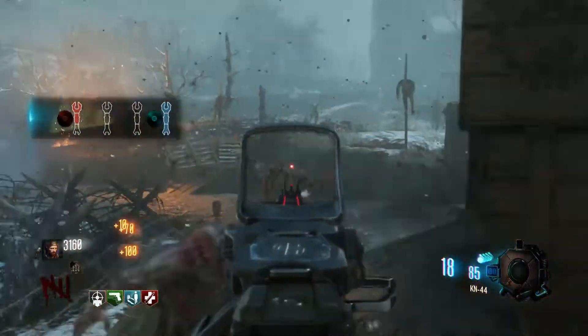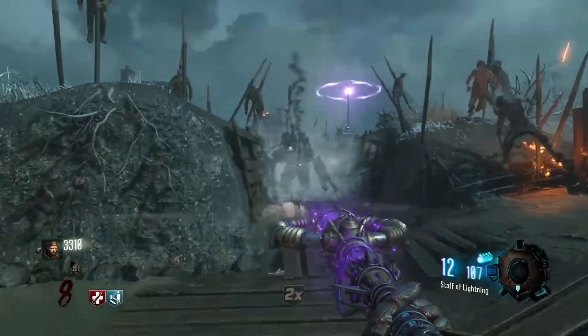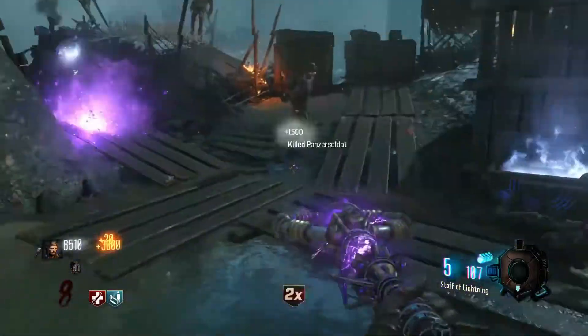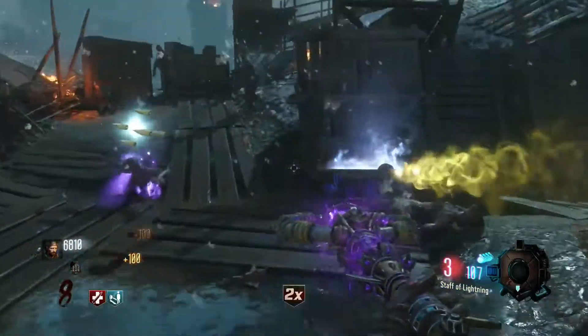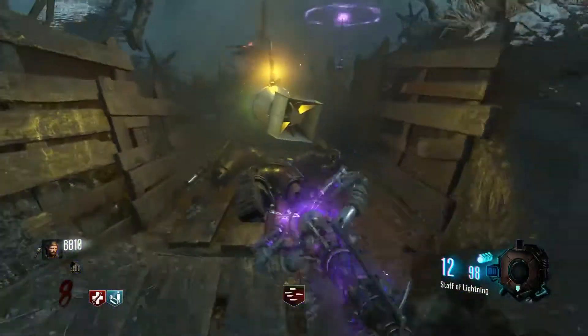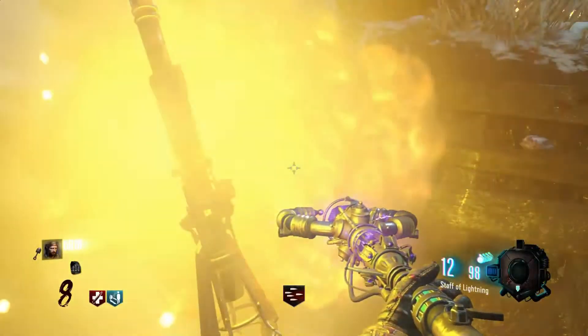It's time to move on to the third and final part. The last part of the staff will be obtained by killing the panzer. He will spawn in on round 8, and to kill him, I highly recommend that you already have one of the staffs built. It doesn't matter which one, as it's round 8 and the panzer is pretty weak. As you can see, he dropped the final piece, and now it's time to get the crystal from the crazy place.